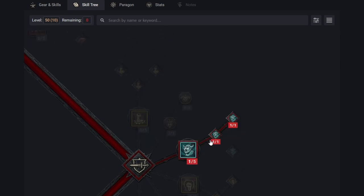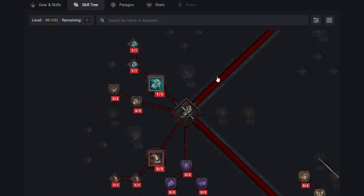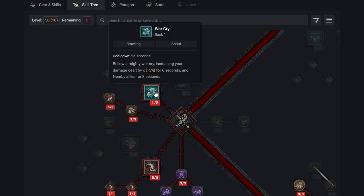Moving to other skills we're taking — Rallying Cry with the bonuses of Enhanced Rallying Cry and Tactical Rallying Cry. Generating fury is very important in this build. If you want to slow this video down or pause it to read more about each skill as you click through them, you definitely can do so.